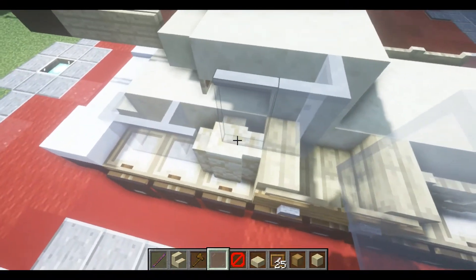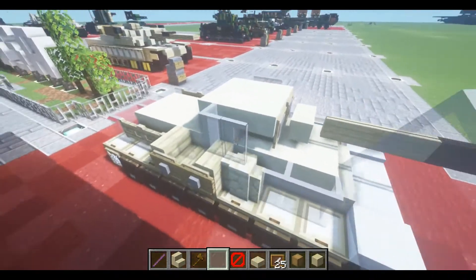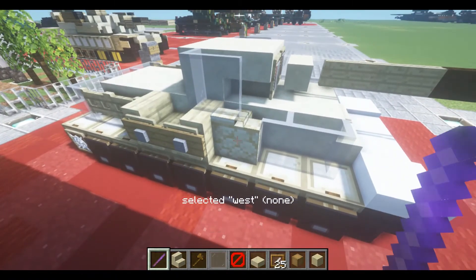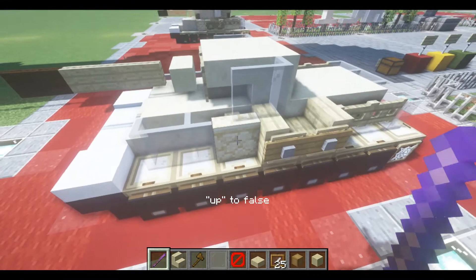Once you have all that in place, take some light gray stained glass. Place one right off the block and then in front of it towards the stair. Reset this: up false, set to north, tall south, tall — there we go.